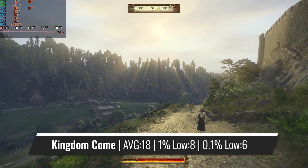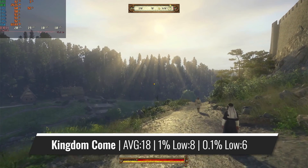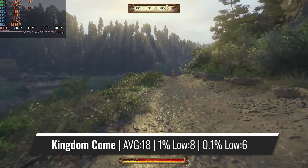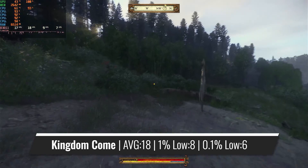Ending the gaming benchmarks is 2018's Kingdom Come: Deliverance, a really intense game on both the CPU and GPU. With the Q6600, it just isn't playable at all, and the rain certainly doesn't help out that much.